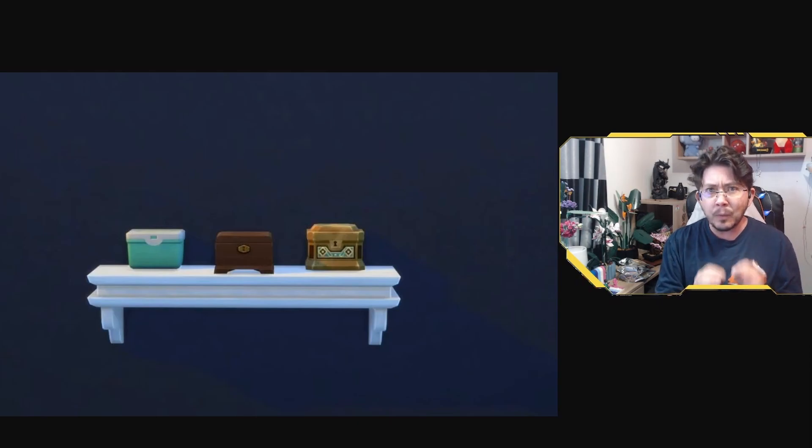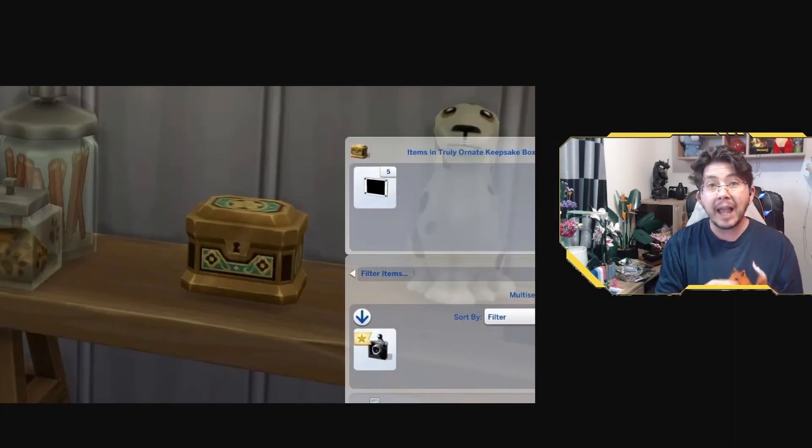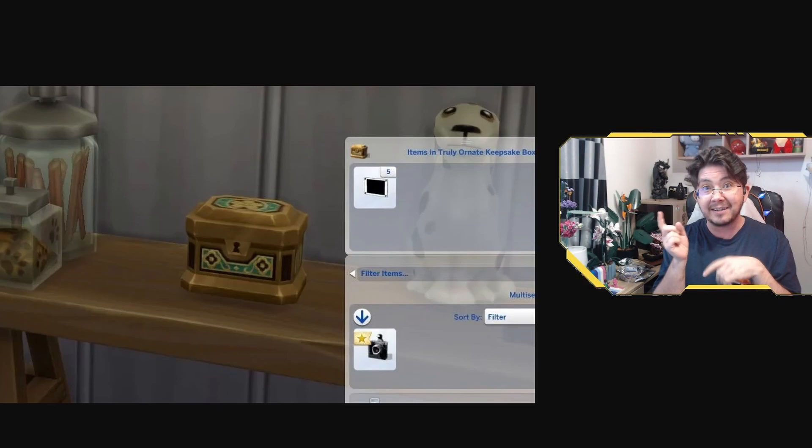There is a way, however, to fix and prevent the Sims 4 black photo bug. Black photos are caused when a simmer puts photographs in a not-shared storage item and then exits and reopens the game. For some reason, doing this causes photos to lose their ownership, causing them to turn black, as you can see in the image here.